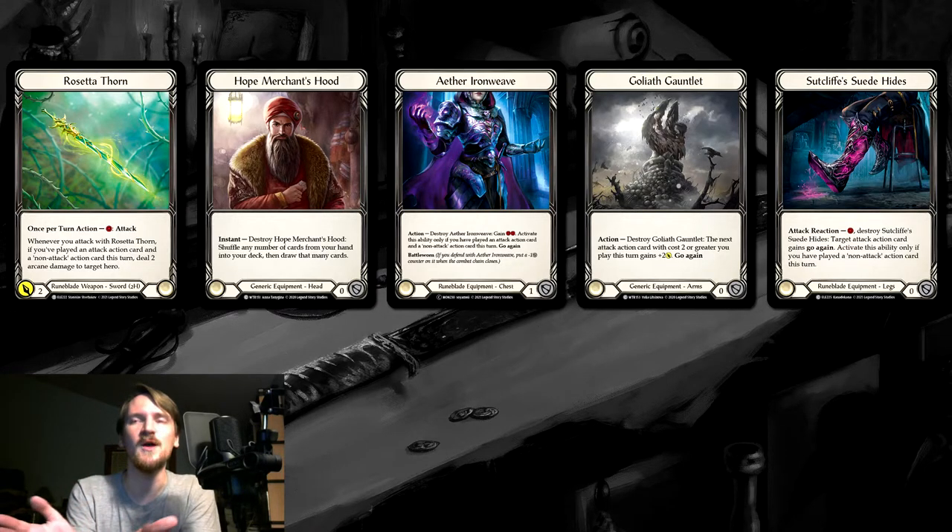Most of our attacks Goliath Gauntlet will work on, and we can always just hold it until we find the right attack. It's just a great way to make our big attacks even bigger — particularly great with Drowning Dire, because we're going to give it dominate, and adding plus two to our dominate attack helps kill our opponent. And finally we have Sutcliffe's Sweet Hides. I'm a huge proponent for Snapdragon Scalers, but this is not the right deck for it — we just don't have enough one-costs to really benefit greatly. A lot of our one-costs like Meet and Greet can already give themselves go again in theory. So we run Sutcliffe's Sweet Hides — yes, it costs one extra to give something go again, but we can use it on any attack, and since playing a non-attack action card is the whole point of the deck, you should be able to do this in every single game.